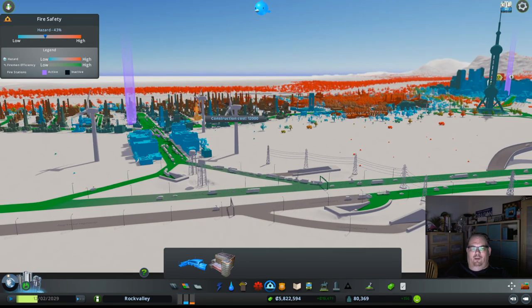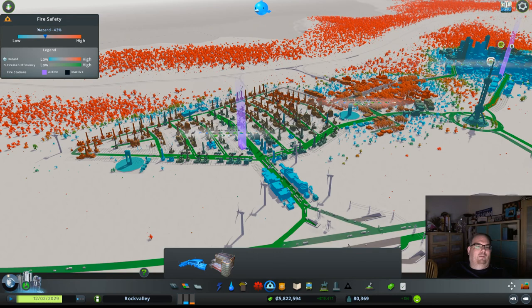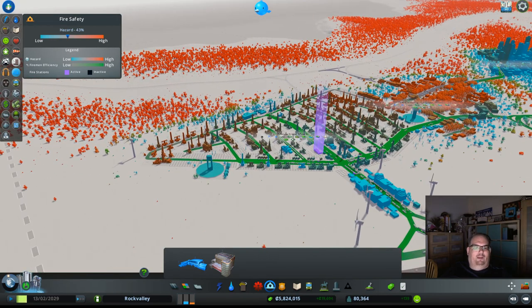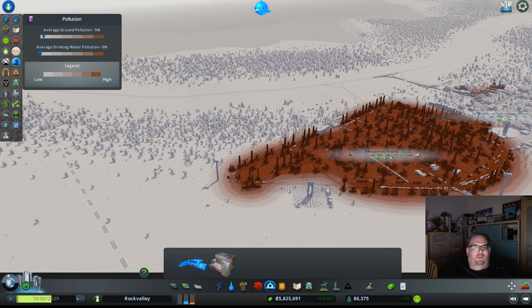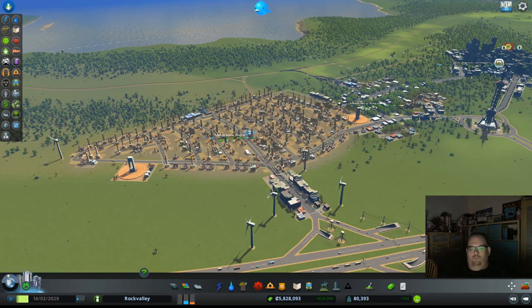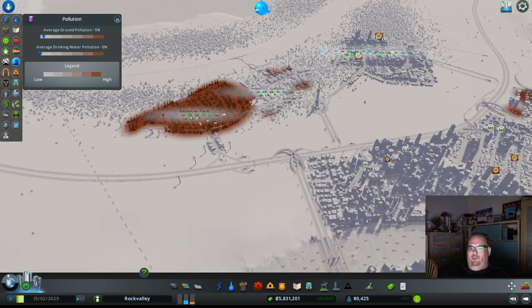We are starting to get a little difficulty over here. I try to make people learn one or two things in every video. Obviously if you're playing this game, you're going to want to click through all these different buttons to see what different things do. You can tell right here that there's a pretty bad pollution zone — that's why this is so far away from any houses. The nearest houses are way over here and way over here.